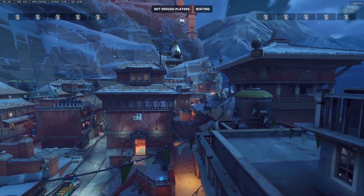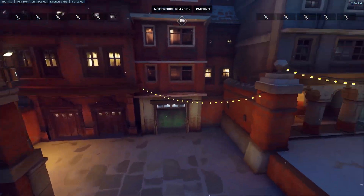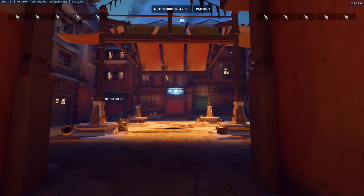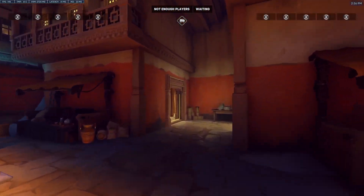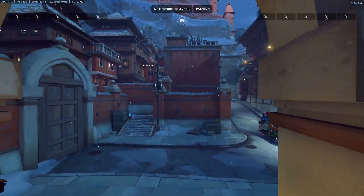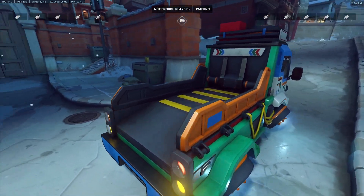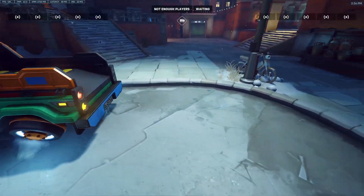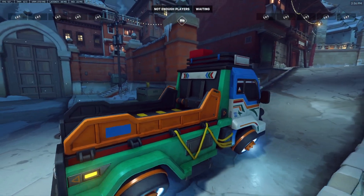All right, so this is Shambali. We'll start at the attacker side — there's a little night market here. This would be the attacker spawn. There are some pots and pans in the market. Coming out of any of these doors, there's a big health pack right outside. This is a payload, which at first I thought was a delivery truck, but now it looks like something meant to pick up other cars — the back part would go down, you'd push the broken car up onto it, and then it would come up. That's what it looks like with the yellow lines.